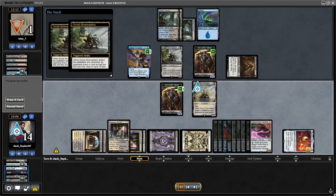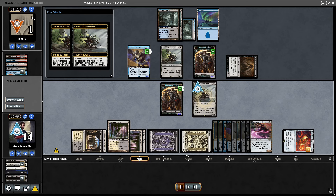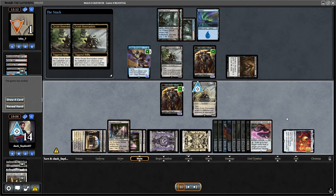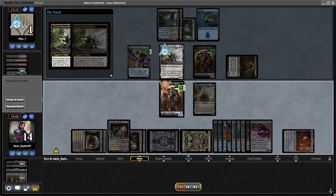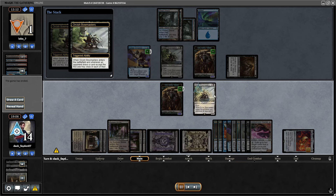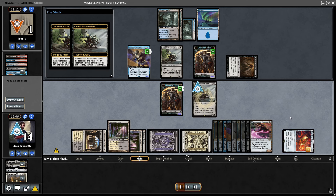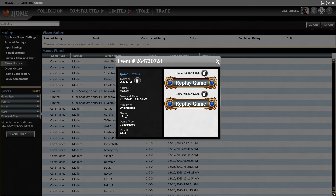I had plenty of good draws. Opponent also topdecked Thoughtseize to take my Kaldra, which would be very hard for them to deal with — almost impossible. But I had an even better topdeck: One Ring into Bowmaster. Even if I didn't get the Bowmaster immediately, drawing cards then drawing two more on my turn would be really powerful. Another easy win.